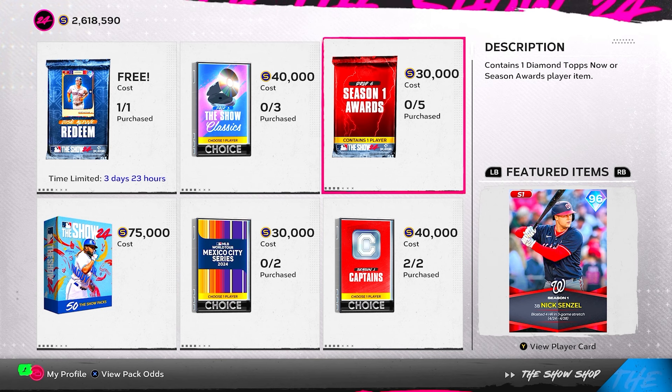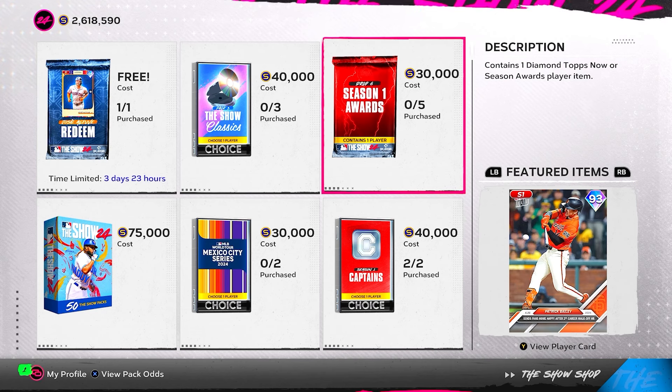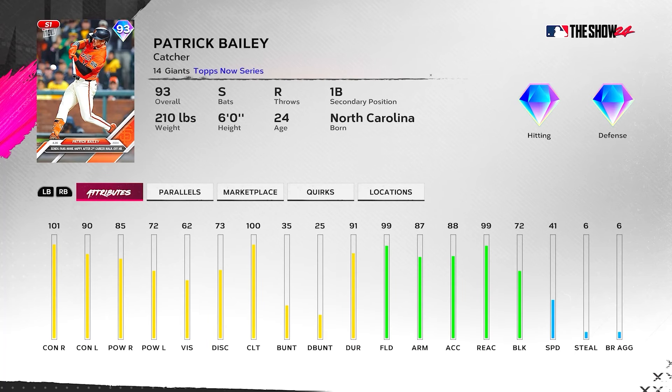One I forgot to mention from Season Award Six — 93 overall Patrick Bailey. I've been using the supercharged Bailey and love his swing, but this card is quite a bit less. He's got 101/85 versus right, 90/72 versus left, 100 clutch. We can boost the contact numbers at tier two or three, but 72 power versus lefties is pretty weak. If it had more power — at least in the 80s versus lefties — it'd definitely be a card I'd consider given how much I love his swing.